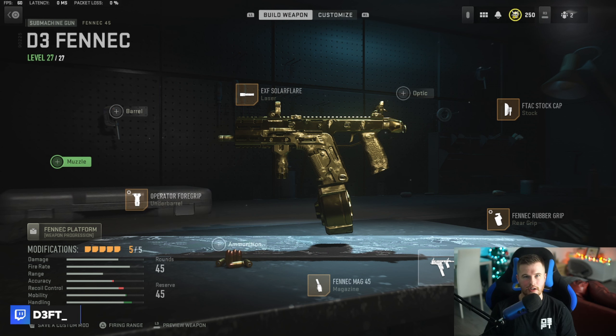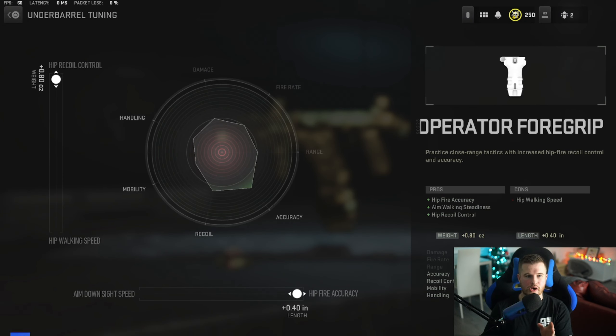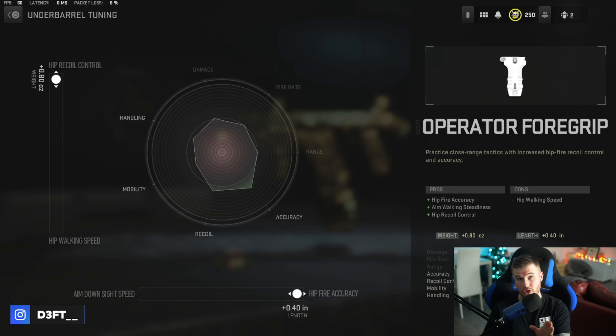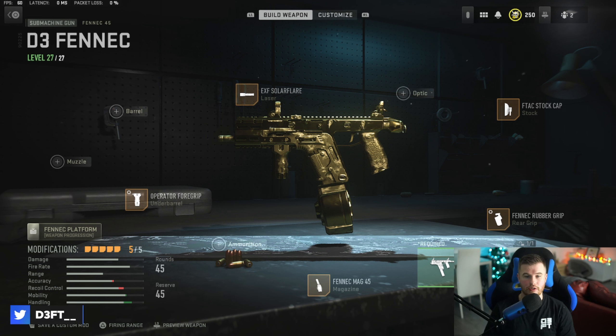The Fennec does kick anyway, but as you'll see in this gameplay, you've got to take your gunfights very sensibly at close range. For the operator foregrip, we went all the way to hip recoil control and hip fire accuracy to help in super close gunfights. Give this class setup a try — up close you're just not losing the gunfight, it's absolutely insane.